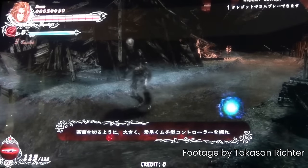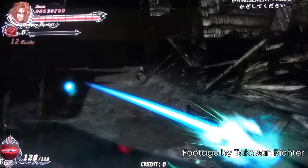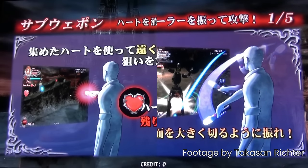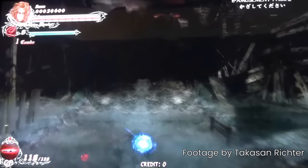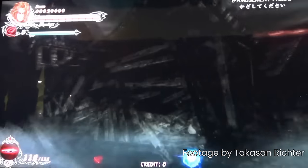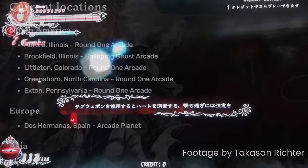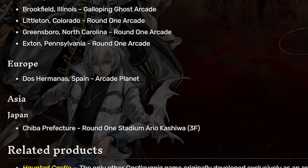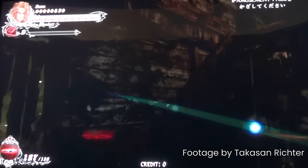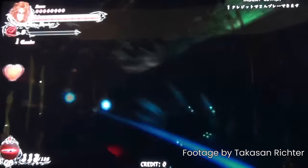Castlevania: The Arcade is an arcade game released in 2009. It's a sort of light gun and motion controller hybrid in which you swing a whip using a controller reminiscent of the PlayStation Move or Wii Remote. The game is completely on rails and lets you pick between two different characters. Sadly, there's no way to actually emulate this game and the arcade machine is so hard to find that there's an actual wiki page listing the currently known locations, of which there are not a lot.